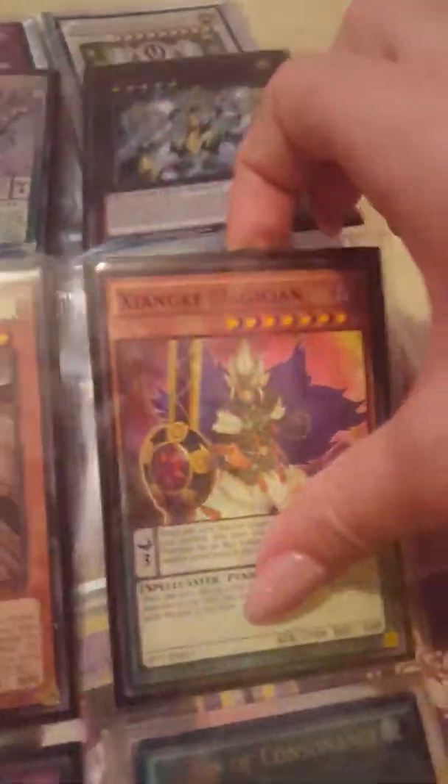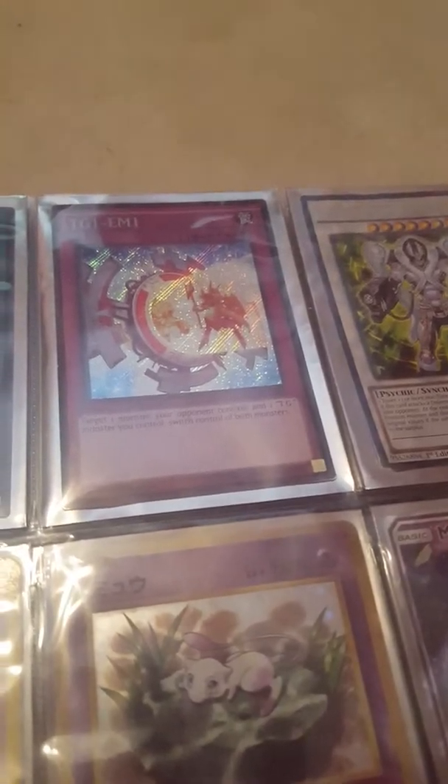We've also got Yosen 2,3 with a nice star pattern on it, and Psychic Magician with a pattern on it. We've got Destiny Hero Dogma, Escape from the Dark Dimension, Cards of Consonance, Meklord Fortress, TG1 EMo, and Hyper Psychic Blaster.